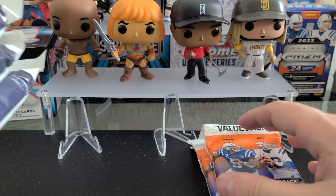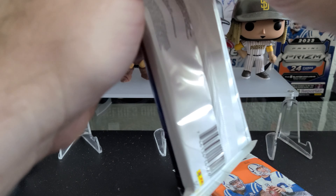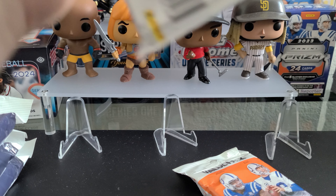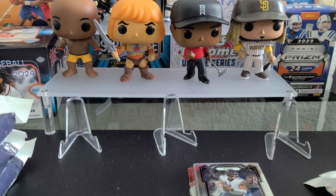We got Prism packs off to the right, Rookies and Stars off to the left. I think what's best is just to open these and stack them like we're doing a break — that's probably the best move. So we'll do that; we'll just stack them right there.